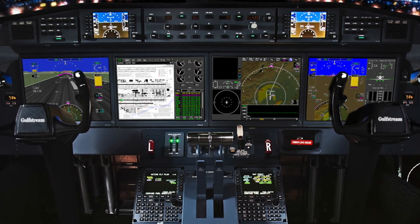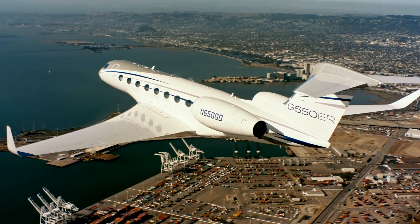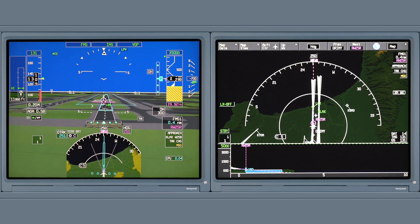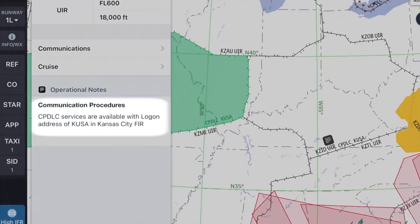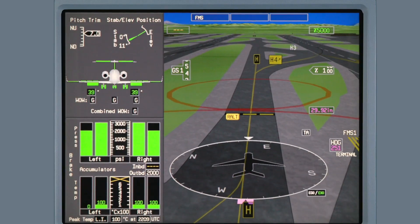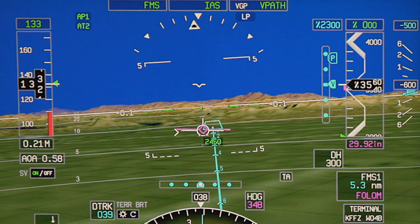The Block III upgrade is the latest enhancement to the G650/G650ER Plainview II Advanced Flight Deck. Block III includes numerous standard updates, including FMS enhancements, CMF improvements to enable en route CPDLC, the two-thirds PFD, eCharts night mode, and LP approaches.